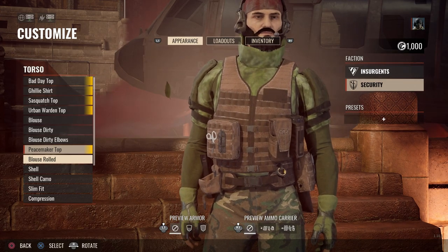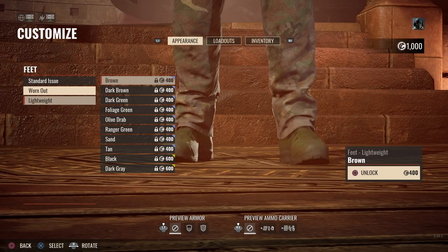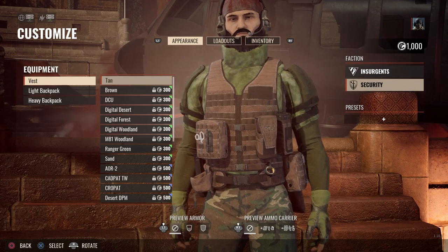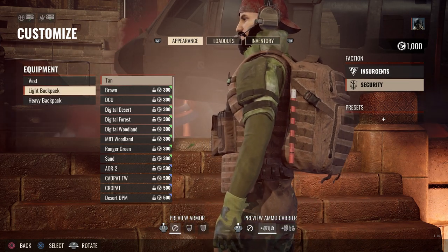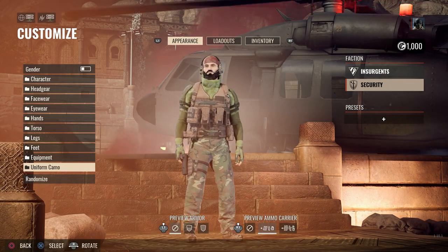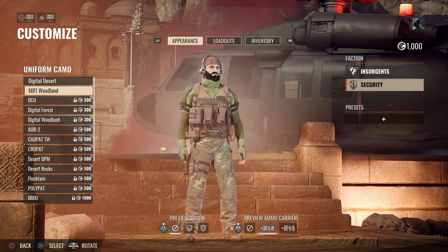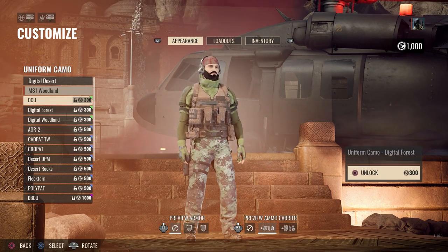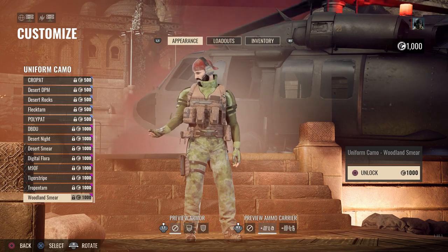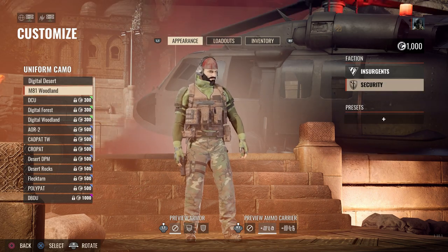For the torso, you have a bunch of different options for upper body — you can select which one you want. Same with the legs and feet. You can see lightweight, worn out, standard issue — I'll go with the worn out. For equipment, you can do your vest and select your backpack as well. You can do a light or heavy backpack; I'm going to go with the light backpack in tan. Then the uniform camo will go along with what kind of camouflage you want on your uniform. If you change up your uniform like I did, it's only going to select the pants. However, it will affect your whole uniform at base if you don't change things up. You can preview all of those — unlock them via credits. I'm going to stay with my M81 Woodland. You can also randomize.